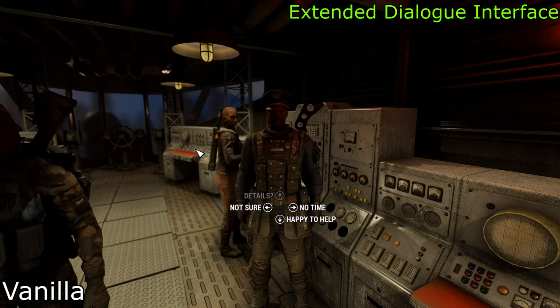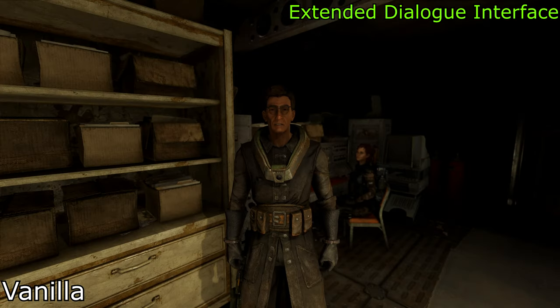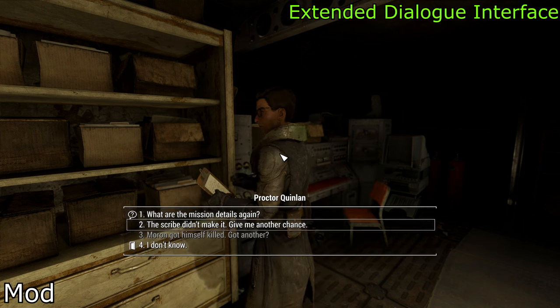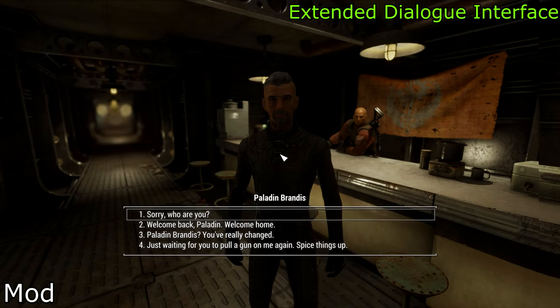Moving on, let's talk about Extended Dialogue Interface — a game-changer. No more vague dialogues or accidental conversation exits. This mod lets you see exactly what your character will say, and conveniently highlights the dialogue options that will end your conversation.